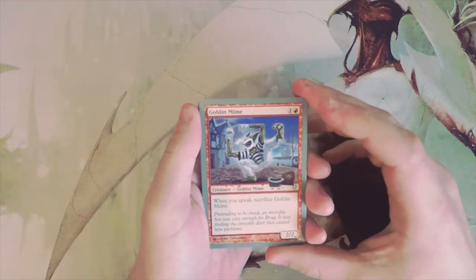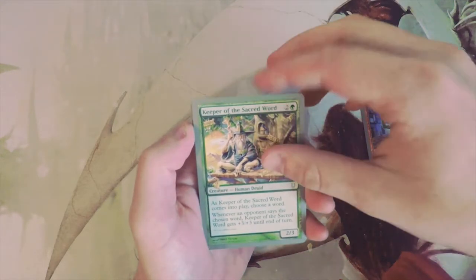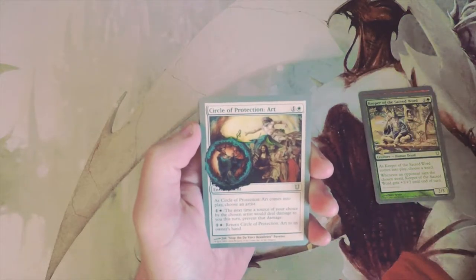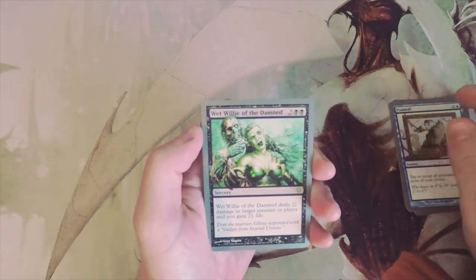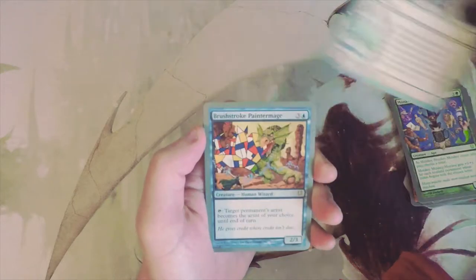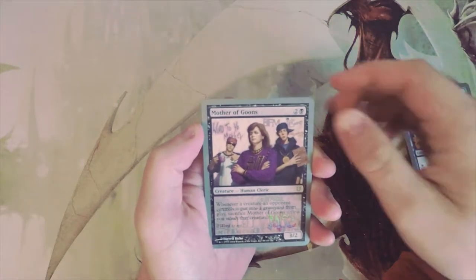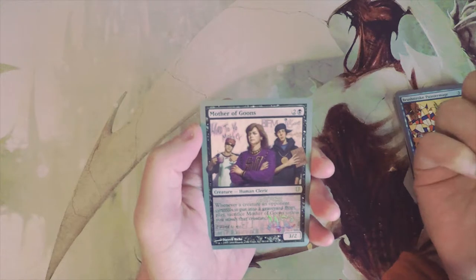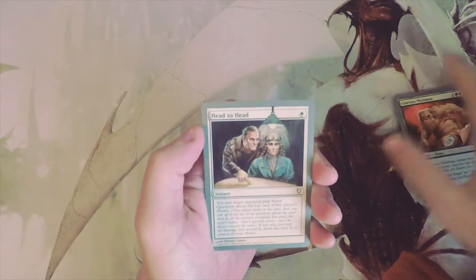Really silly stuff in this pack. We have a Goblin Mime, a Keeper of the Sacred Word, a Circle of Protection: Art — which is obviously a play on the Circle of Protection for each color — Framed, Wet Willie of the Damned, Orcish Paratroopers, Monkey Monkey Monkey, AWOL, a Brushstroke Paintermage, and Mother of Goons — a classic card that plays off Mother of Runes.